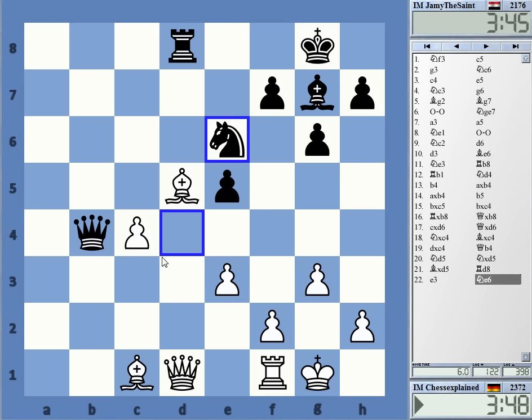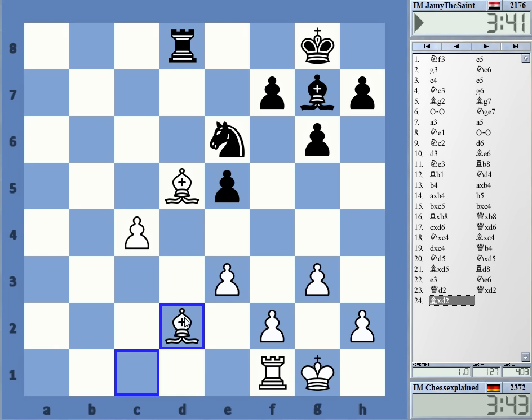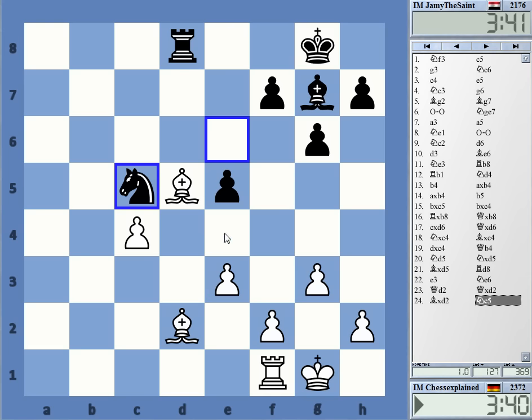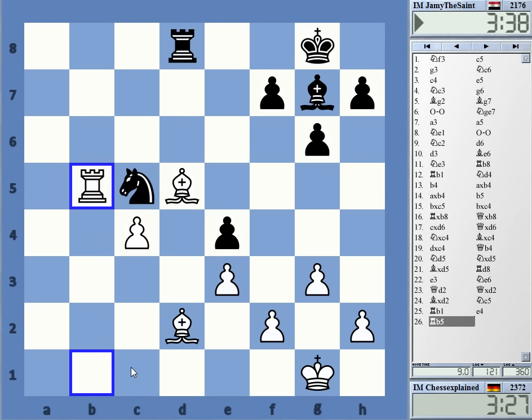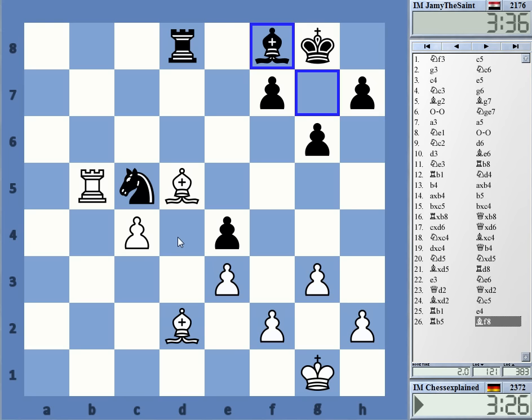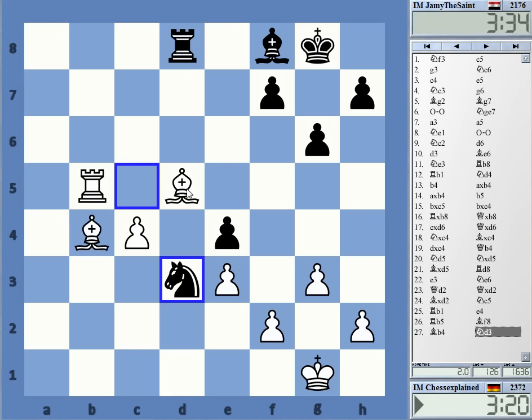Let's see what to do — how can I get rid of his active queen? Maybe tempt him to take. Knight c7 doesn't help, so he basically accepts that it's a loss. Let's see — bishop to b4 maybe. That could be a self-pin, so let's not go into a self-pin with rook b8. Bishop b4 now — that should win a second pawn, win the e4 pawn.